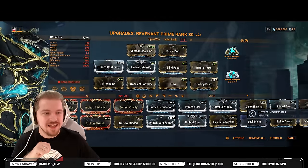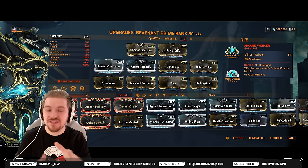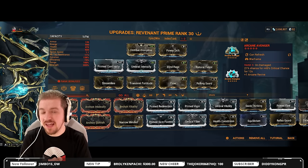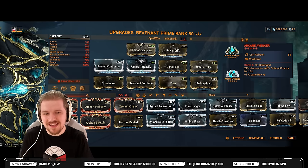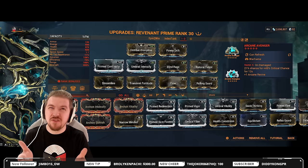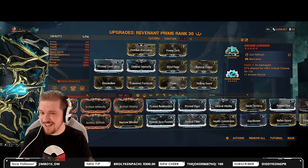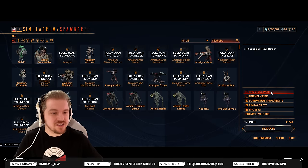We're also going to be using Revenant and Arcane Avenger. This is 45% extra critical chance bonus additive, stacking on top of what you already have, applying to your primary, secondary, melee, and heavy weapon at the exact same time. The Ak-Arius needs it because Creeping Bullseye brings it to 54% crit chance. 54 plus 45 — we're looking at 99%. So yes, Arcane Avenger on this one is definitely a smart idea.